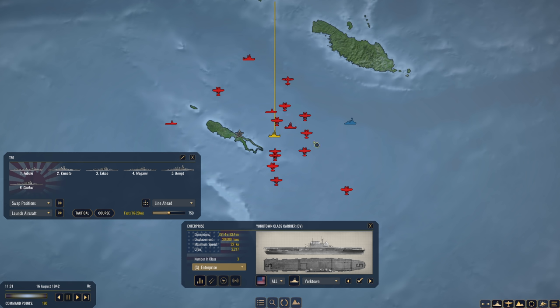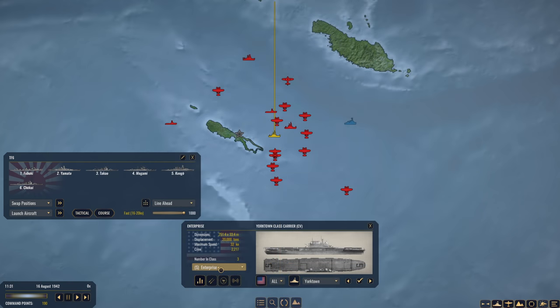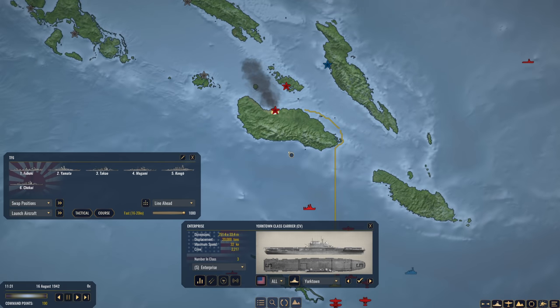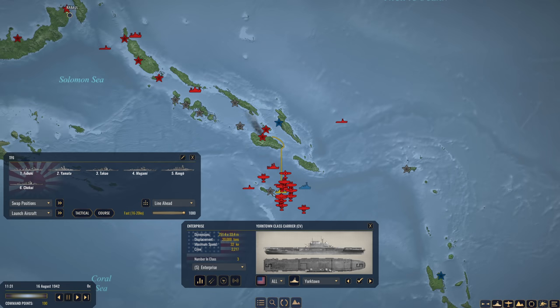Hello everybody, Wolfpack here, and welcome back to another exciting episode of War on the Sea as the Imperial Japanese Navy. In the previous episode, we engaged the Allied carrier group off of Rental Island with Task Force 6, and we decisively crushed them. We sank every single ship, resulting in 63,000 tons of Allied shipping sent to the bottom. The carrier we sunk was USS Enterprise. That leaves one other carrier, USS Hornet, in the area that we have to deal with. Task Force 6 is now going to sail north towards Guadalcanal and bombard it with what little ammo we have before heading back to Rebol to rearm.